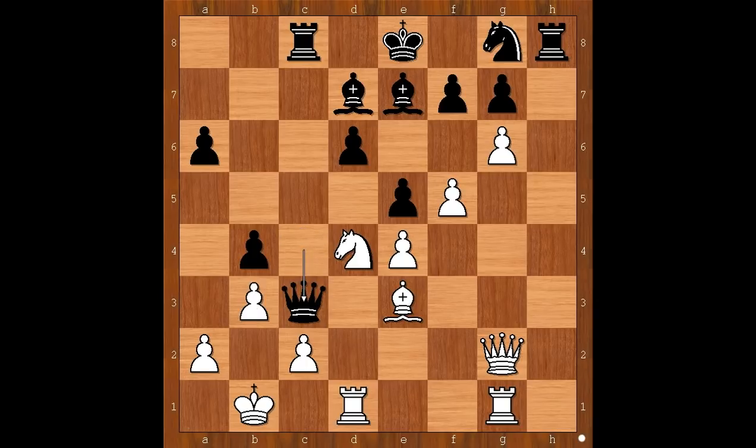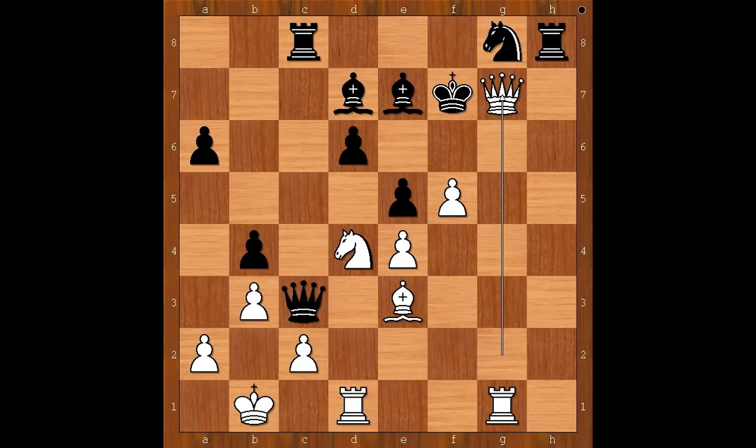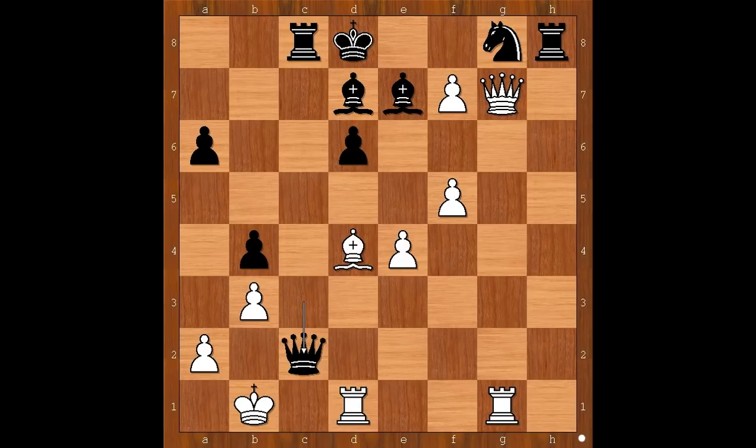In this position, queen takes on c3, and now pawn takes on f7 — there is no queen to take the pawn. King to d8. If king takes on f7, then queen takes on g7 with check. So we have king to d8. Queen takes on g7. e takes on d4, threatening pawn takes bishop or maybe queen takes bishop. Bishop takes on d4, queen takes on c2 check, king to a1, rook to h2, threatening queen takes pawn on a2 — checkmate. And how to defend the pawn on a2? The pawn on a2 can't be defended.